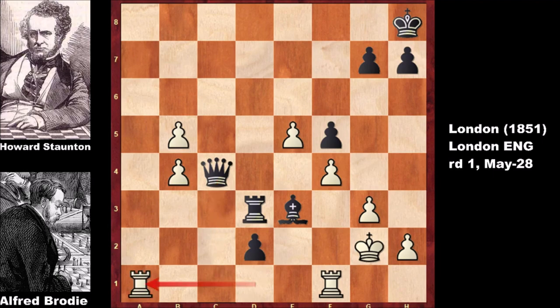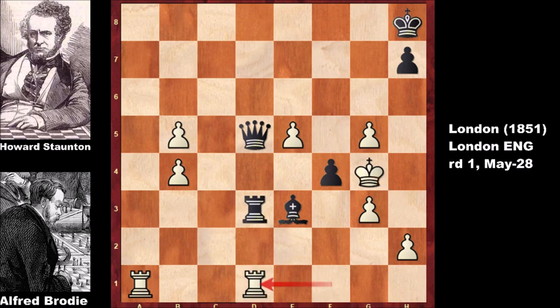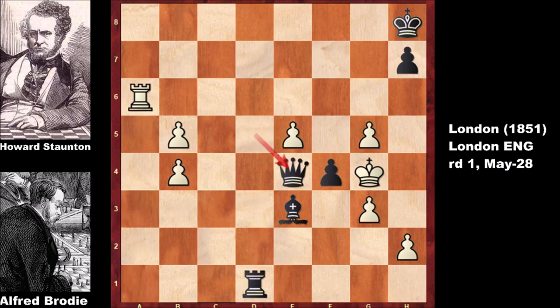Brody plays the last moves of this game: rook to a1, a funny move threatening rook to a8 check, but black goes back with the queen. Queen to d5 checks the king, king to h3, g5, exchanging pawns, capturing, and advancing the king to g4, then promoting to a queen. Rook takes d1, rook takes d1, rook to a6, queen to e4 — and in this position Alfred Brody resigned, eliminated from this knockout tournament.